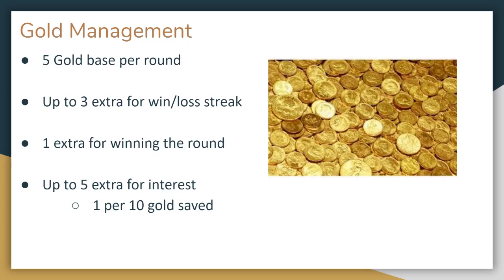This means that the way to optimize your gold income relies on establishing either a winning or losing streak to gain the bonus, and then saving up to 50 gold for interest. Of course, this is not always feasible. If you are trying to fully maximize your gold income, then you will not be spending very much early on, which will make you very weak in the early game and could lead to you taking a lot of damage. Instead, you need to strike the right balance — spending enough to avoid taking too much damage while also saving for interest.